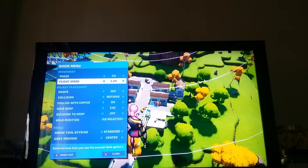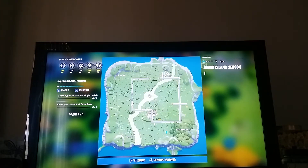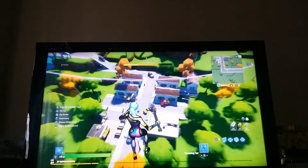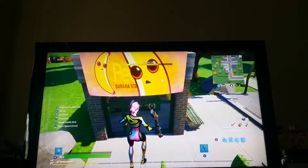There we go — this road is going towards my favourite location on the map, which I think is called Sunny Suburb. So here you can see we've got a little banana stand, a pearly banana stand over here.